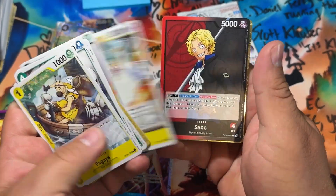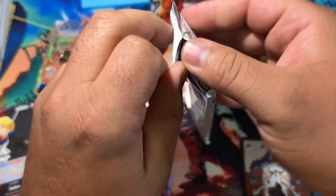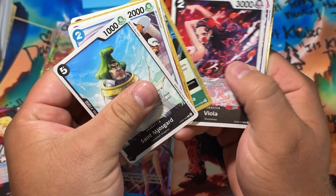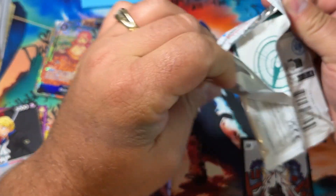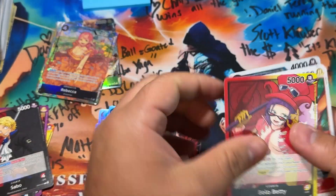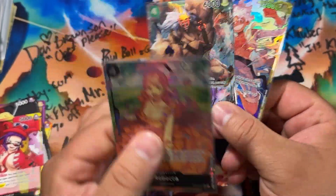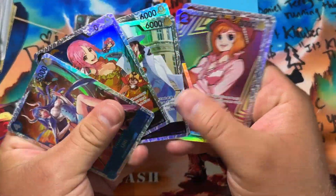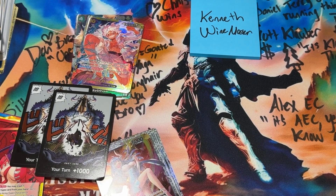This is a W in my book. Sabo, Manchiri rare — two packs left, good luck buddy. Two packs and a $3,000 dream — can we do something crazy? Nope — last pack, here we go. There's a DON in the back. Not bad though. There you have it, Kenneth — decent value for sure, a handful of SRs, a bunch of leaders, and the DONs. Not a bad box. Thanks Kenneth, congrats on the win buddy. We'll talk soon — stay groovy, Bash Fam!